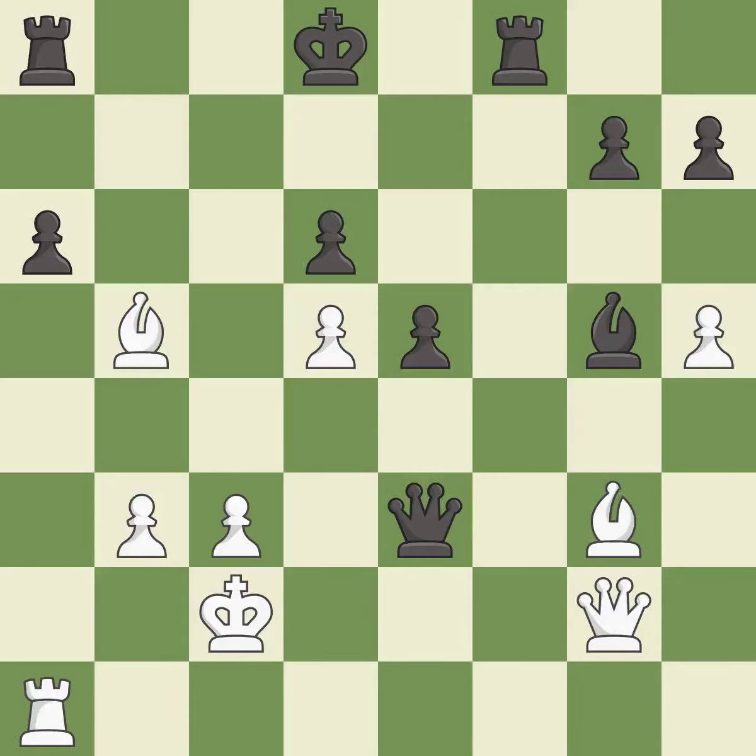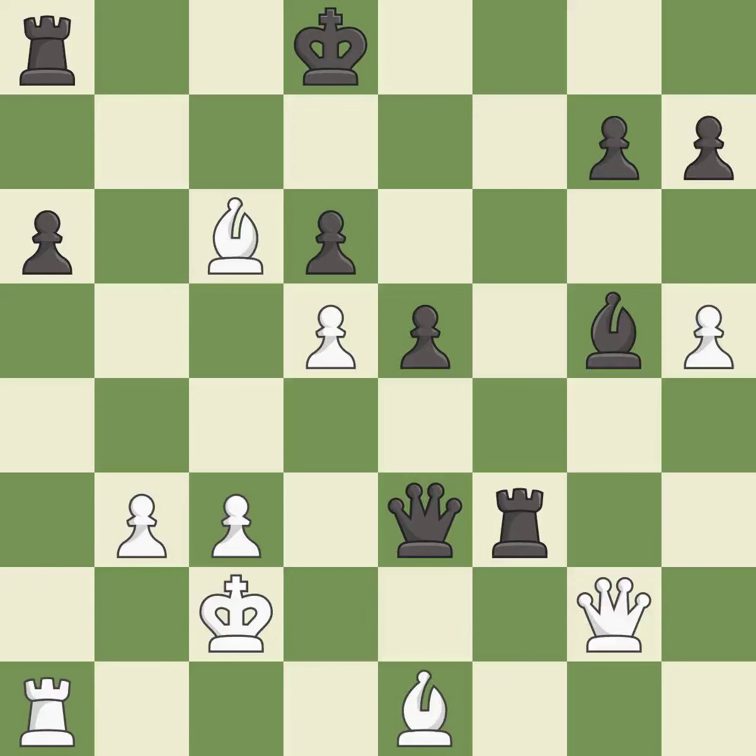This takes an open file, a common method for activating a rook. This prevents the opponent from being able to take an outpost with a bishop — it is excellent. This ignores a better way to move the bishop to safety — it is an inaccuracy. That was a truly amazing move. This threatens to force eventual checkmate — it is brilliant. This protects the attacked pawn — it is best. This activates the rook by developing it off its starting square — it is good.